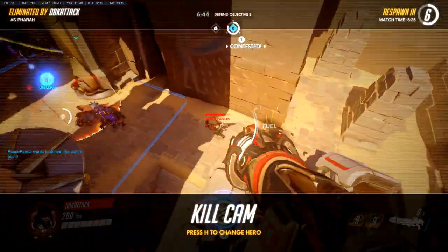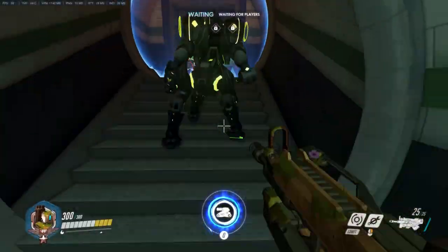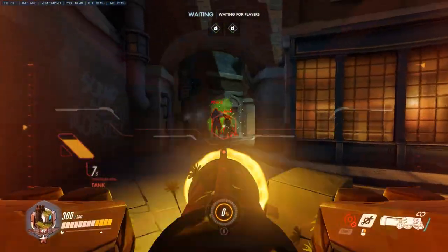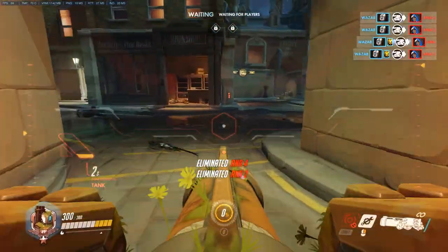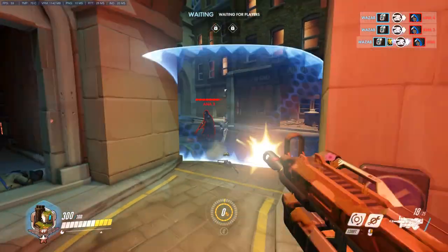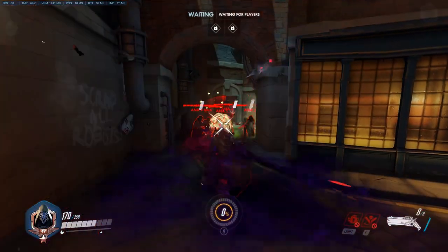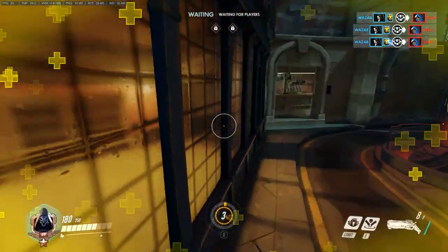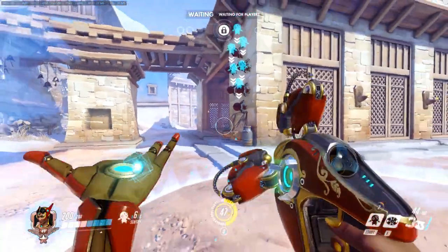I consider Orisa to be more of a support tank than anything else — sort of how Zenyatta isn't really considered a healer, but he does heal. She's not capable of tanking on her own but is a very good asset in a lot of team comps. That's about it for this episode. We didn't want to do a full Orisa guide covering all abilities since that's been done many times before, but going more in depth on a specific ability felt useful. Anyway, this has been her base values and everything about Orisa's Halt ability. Thanks for watching and I hope to see you in the next episode.